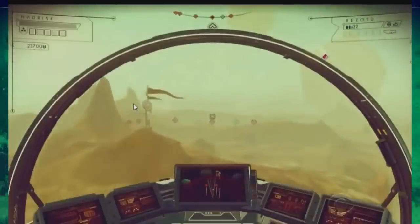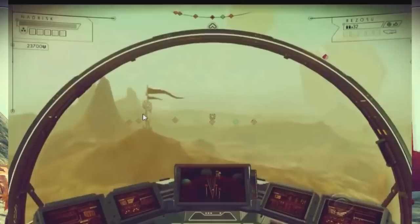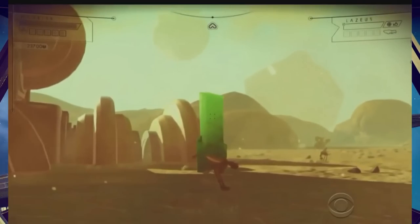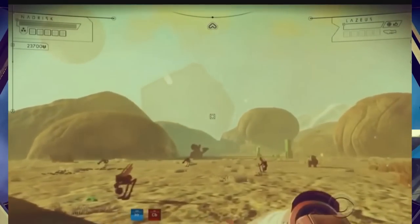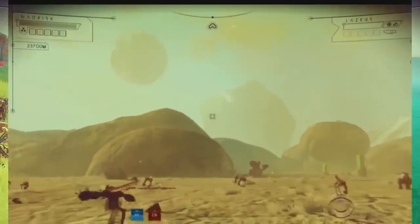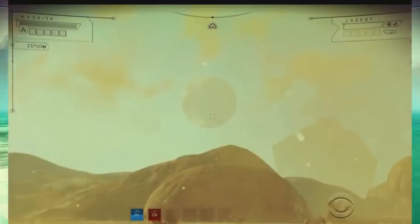Here we have that famous flag with that exact same symbol. Now we have to remember they're using a demo build — they might use the same assets for that build, or this flag could actually have some meaning to the lore of No Man's Sky. There's typical mining here, and just really cool animals. One of the things I noticed is there's still a little bit of pop-in with the animals that we saw at E3, but it's nowhere near as bad.